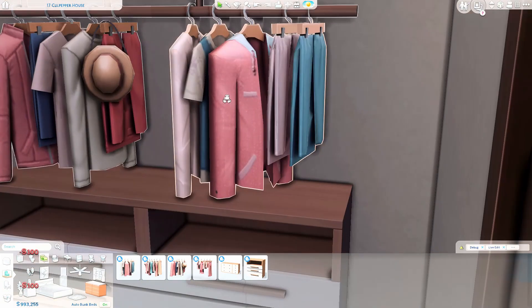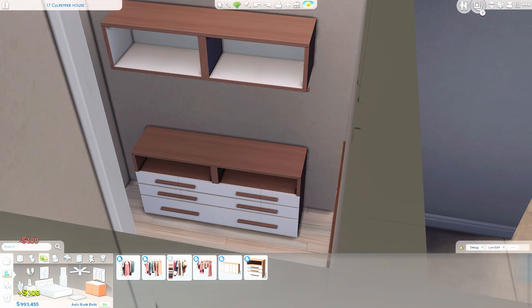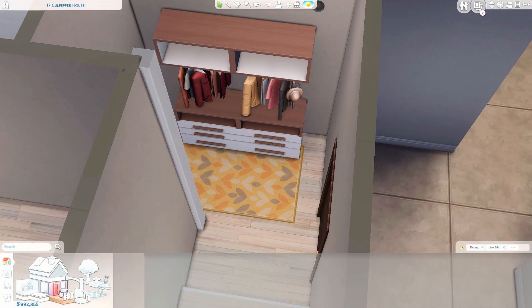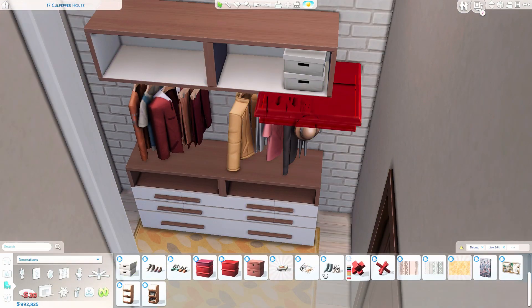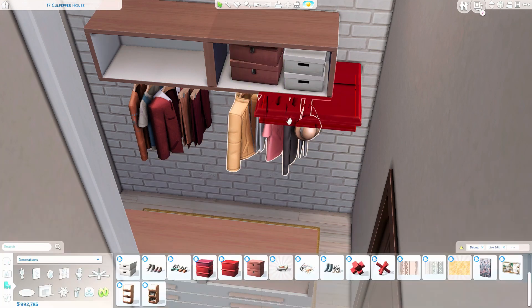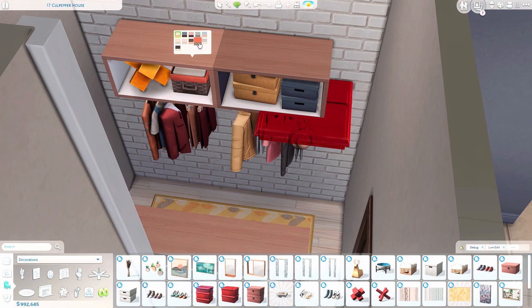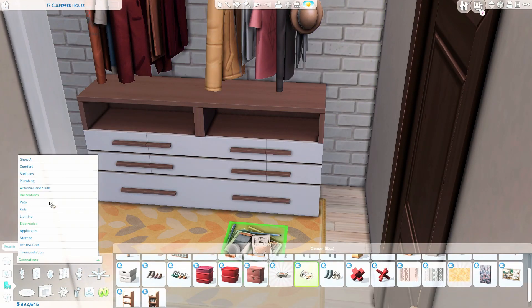Since it's about interior design, I decided to build an apartment just to try out all of the items and to see what we got and how they fit with other items. This is the 17 Culpepper House in San Myshuno, which came with City Living, and it's in the upper left neighborhood.